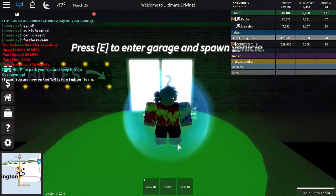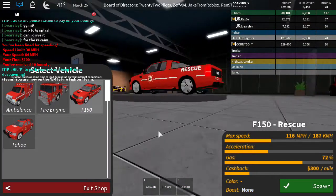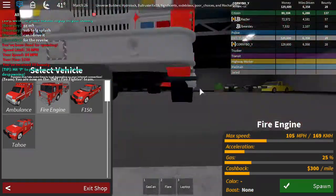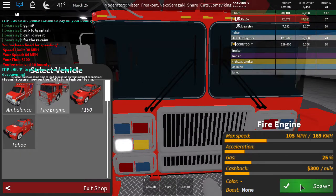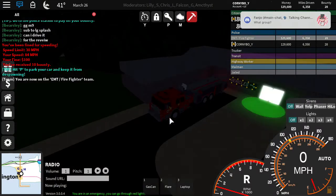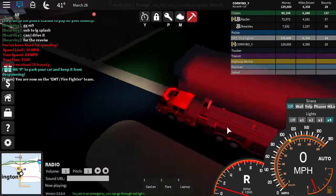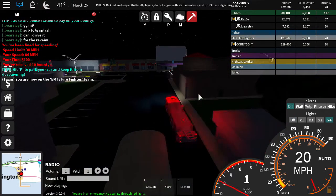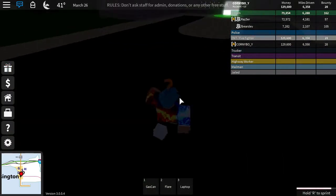I'm going to join the firefighter team. I want to show you something — a miracle. Look at the fire engine, literally how detailed this is. Literally how good it is. I don't know how to explain how good it is. But it looks even better when you turn on the lights. How sick is that? I really like the lights on this fire truck. They didn't update the sirens or anything, but it's really nice.